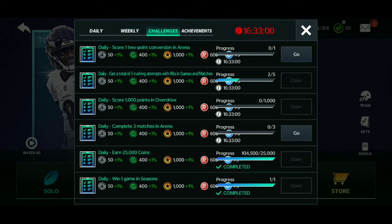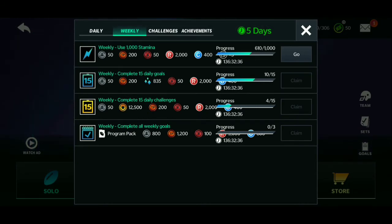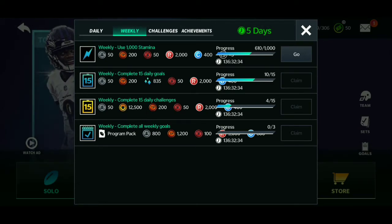With the weekly challenges, go ahead and grind through — score one point conversion in Arena, score 1000 points on Overdrive, play three matches, and all that stuff. Just grind those out and play through. I have five more daily goals to complete and that'll be done, and I just need about 390 stamina to complete the first one, so those will be done and I'll just be left with the challenges.